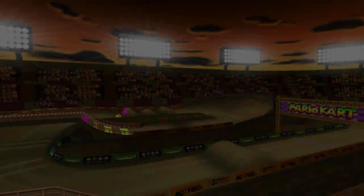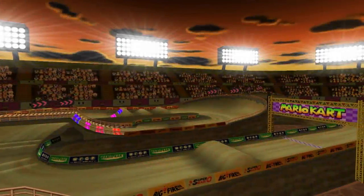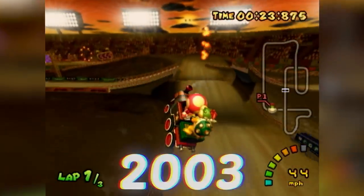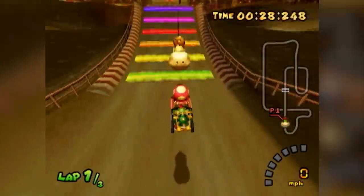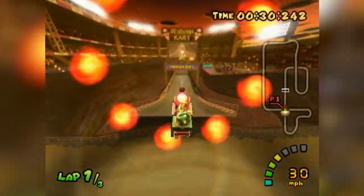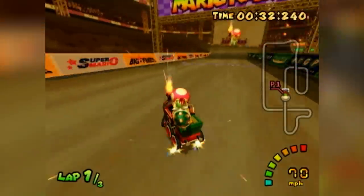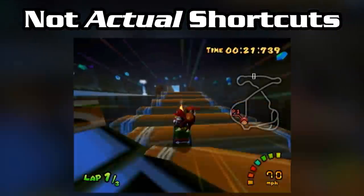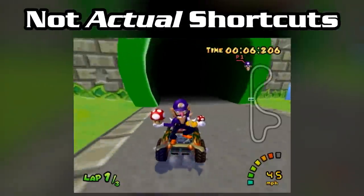The first shortcut ever discovered in Mario Kart Double Dash is about as old as the game itself. We're talking 2003, with the Waluigi Stadium launch into a death plane that places you further in the track trick. With how simple it is to pull off, it's really no wonder it was discovered almost immediately.